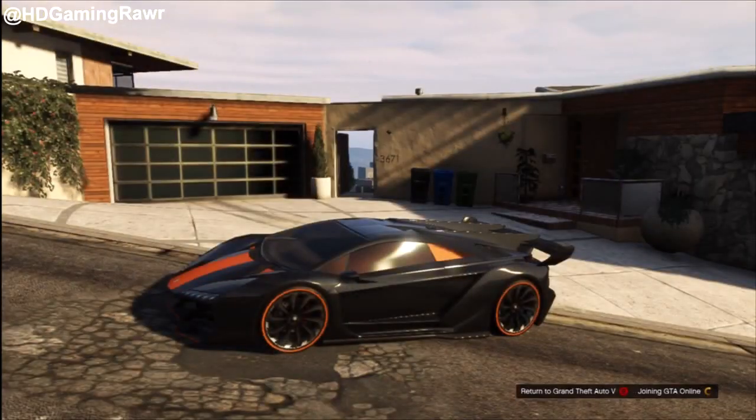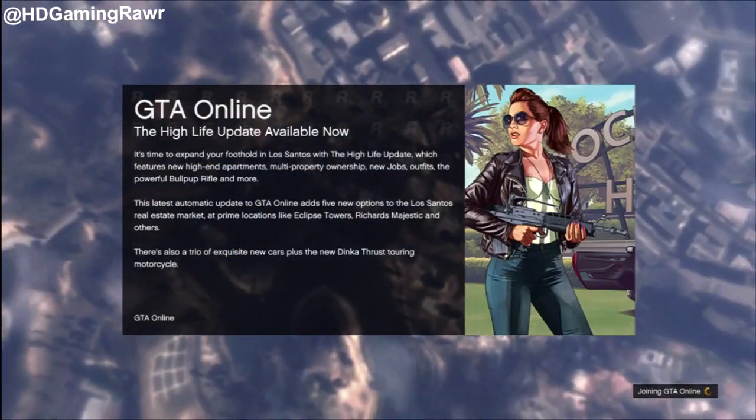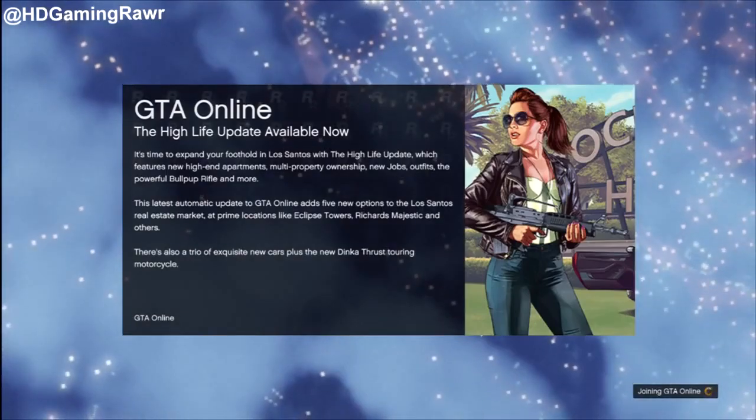Once you're back in, go to Join a GTA Online Session — Invite Only. Once you've done that, you will be back at Franklin's house online.